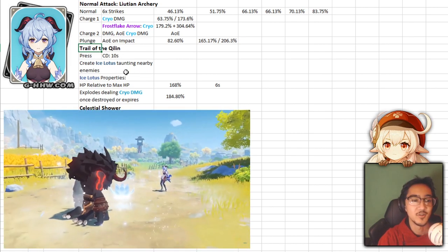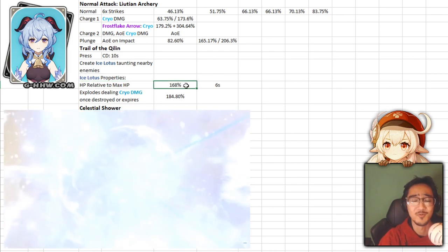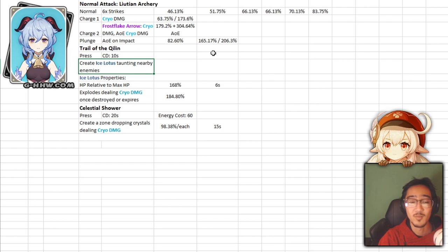Trail of the Qilin has a 10-second cooldown and creates an Ice Lotus that taunts nearby enemies. The Ice Lotus's HP is relative to your max HP by 168%, so it has more than your max HP. It lasts 6 seconds, and after those 6 seconds or when it breaks, you deal 184% damage. You can pop this down to taunt and group enemies into the center, allowing you to hit them with that AoE Frostflake arrow. It's also useful as utility — just having enemies fight the lotus while you reposition.